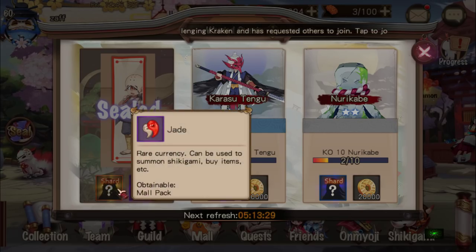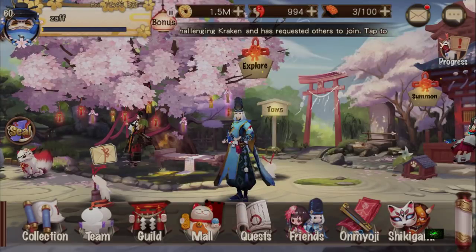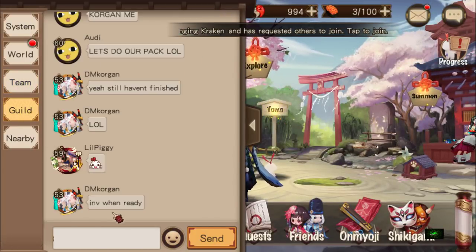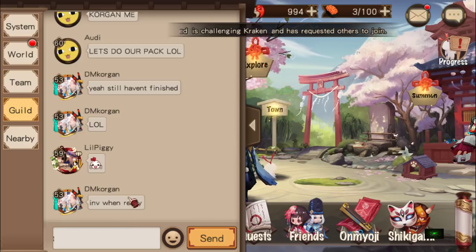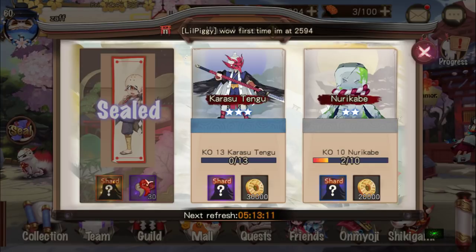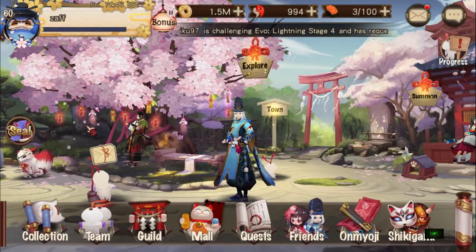Next is the wanted steel quest. You sometimes get jade from it, and since it refreshes every 12 hours, Alpaca requests in guild and world chat — asking if anyone has a jade co-op he can join. He says he gets 30 jade, twice a day potentially. That's another 60 jade a day, or 420 jade for the week.